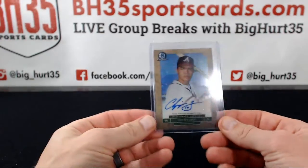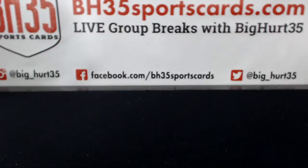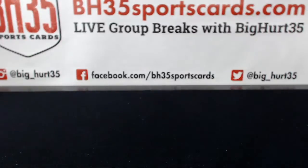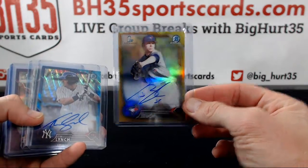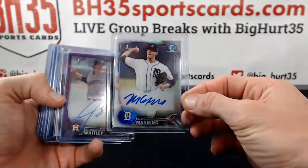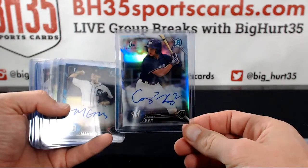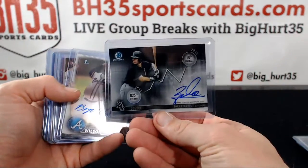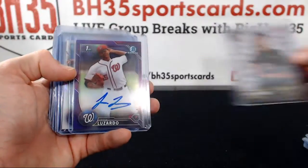There was Chipper Jones for the MLB Draft History spot, to 99. TJ Zuch gold, Tim Lynch blue wave, refractor Matt Manning, Forrest Whitley purple, Corey Ray refractor auto, Matt Manning blue, Zach Collins to 99, Bryce Wilson, Carter Keboom to 225.